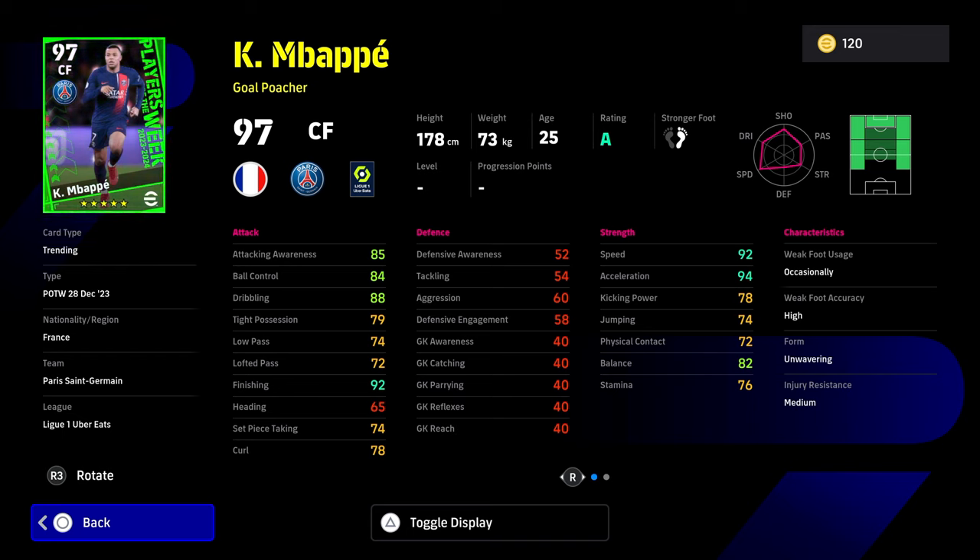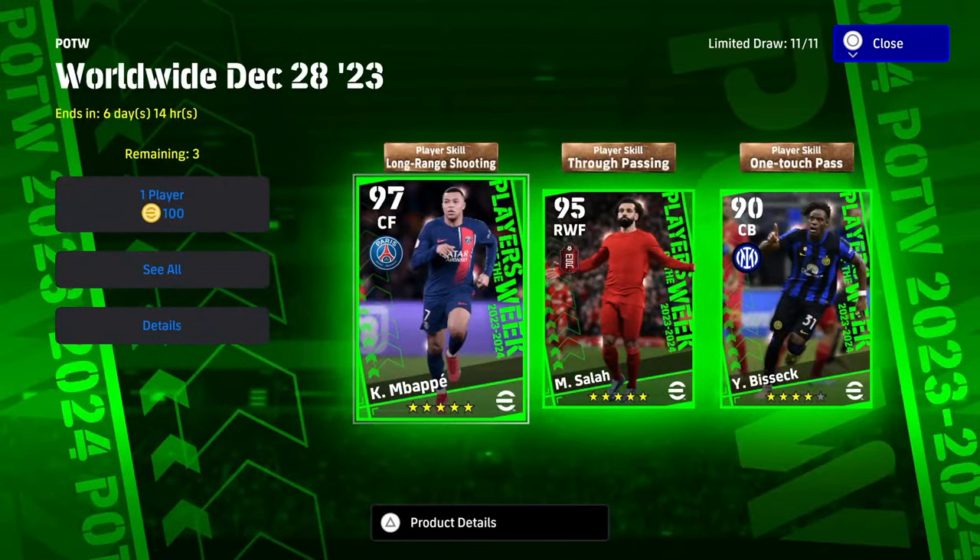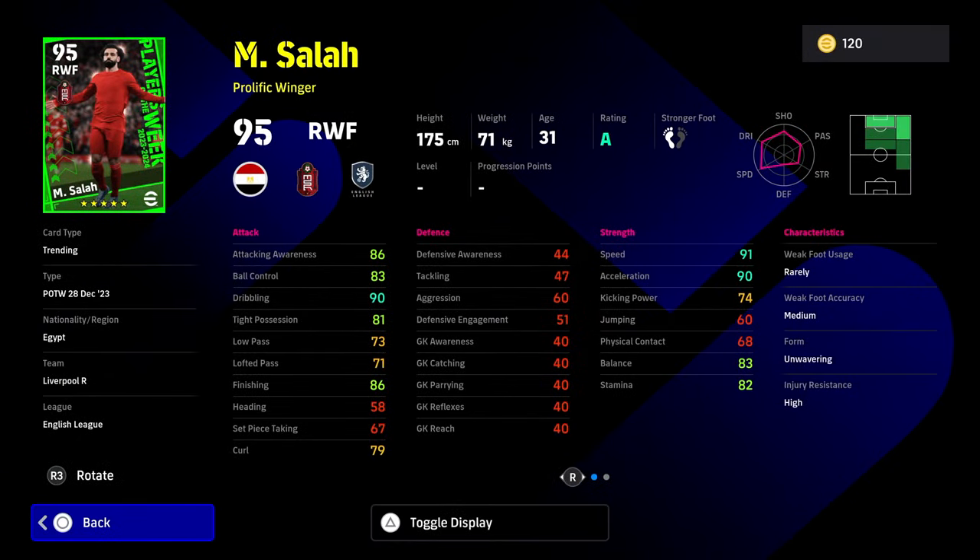Attacking cards are not getting as many stat points in tight possession and balance — it's usually one or the other. Mbappe still has his finishing, his speed, his acceleration in this card, but his tight possession is under 80 and his balance is under 85. Those are the kind of marks you want to keep an eye out for when you're training your cards.